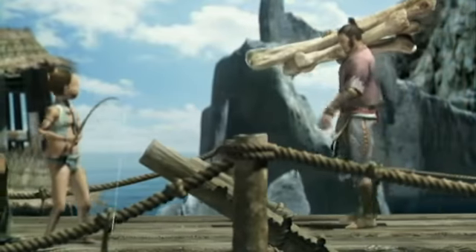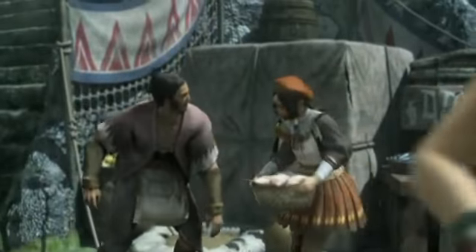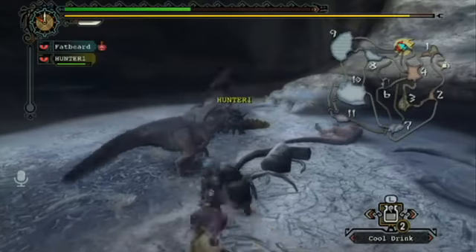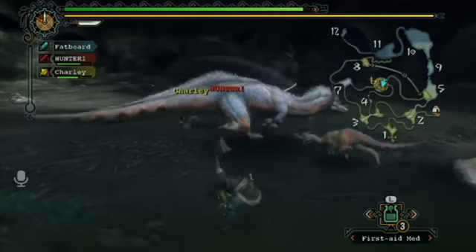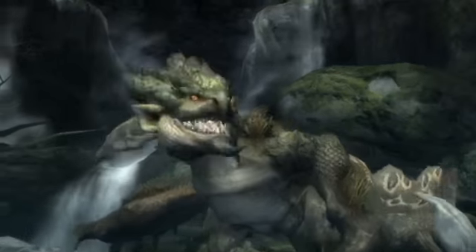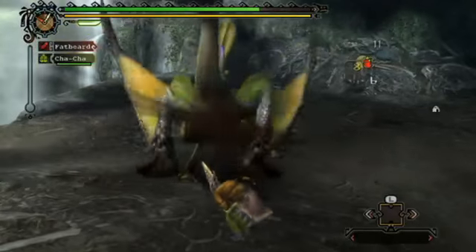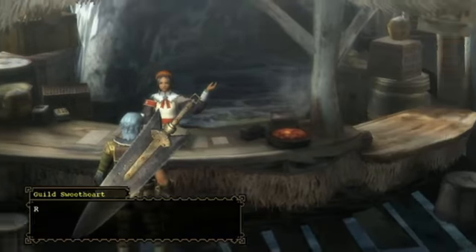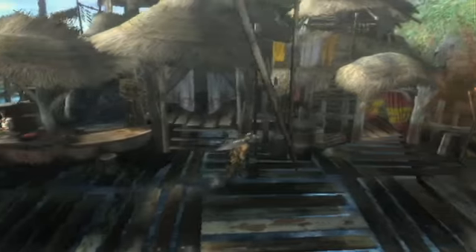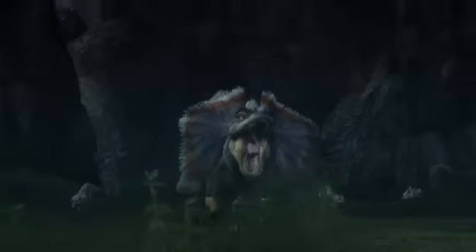In Monster Hunter Tri, you play as an adventurer who's been sent to protect a small coastal village from nasty wildlife. You start off by handling smaller tasks like slaying a few puny lizards or gathering mushrooms, but by game's end you're a hardened warrior taking on behemoths that would make ordinary men tremble. Quests are dished out by the village sweetheart, and they're broken into various tiers denoting their difficulty. Until you've completed enough quests within a certain rank, you're not able to take on more difficult ones — a simple system that makes it easy to jump into the action.